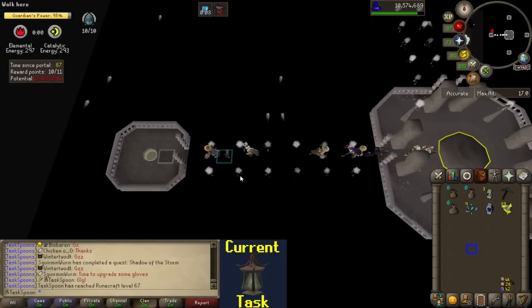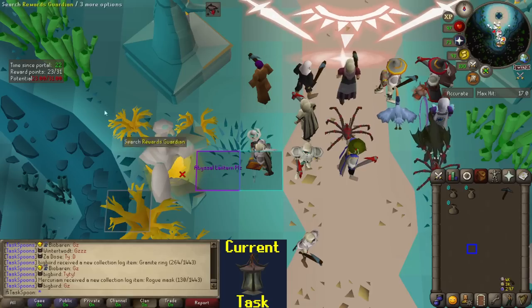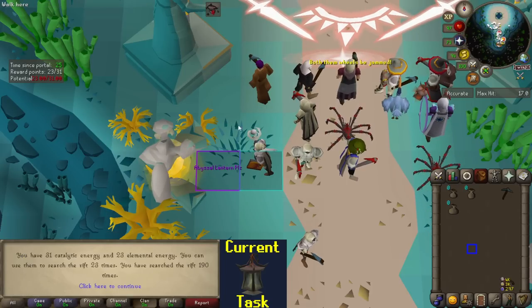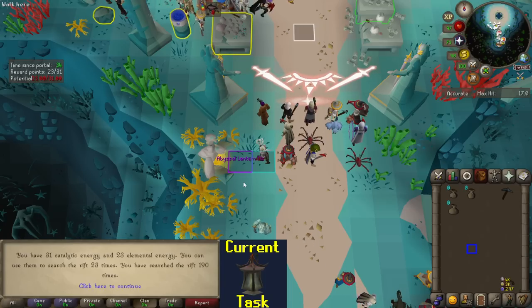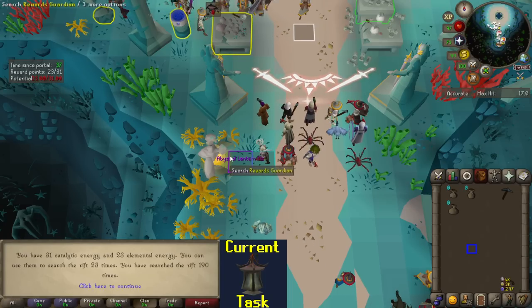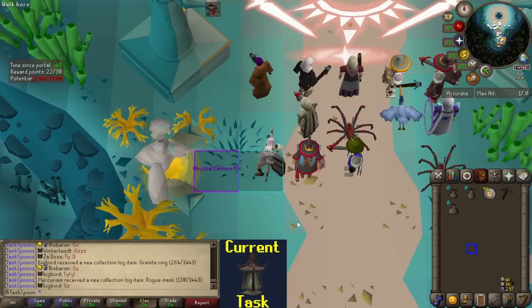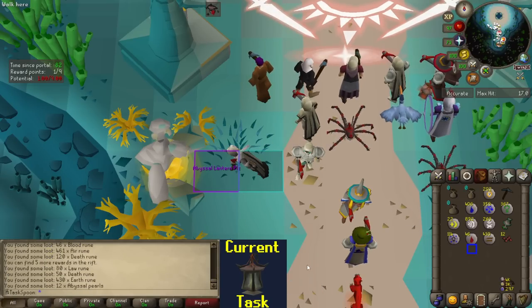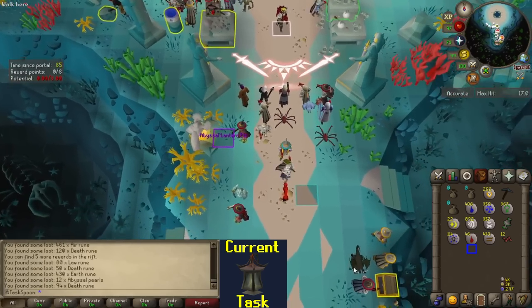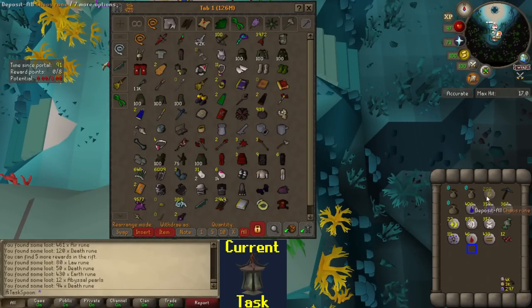67 runecrafting — nice. I have 23 searches here. I keep seeing Cosmic Runes or Death Runes — whatever Catalytic Rune altar is up — and I'm always like, 'that rune's actually useful,' so I'll go make them and get way behind on the Elemental, but I'll even it out later. For now I'm just going to do these 23 searches and hope for the best. Only 12 pearls from 23 searches? That's very sad.